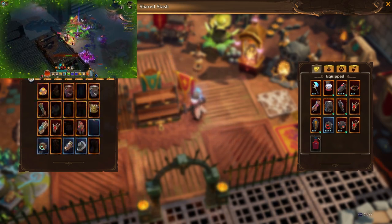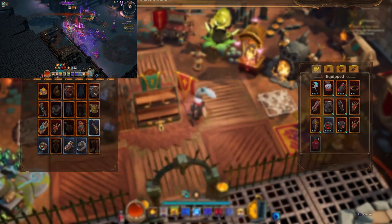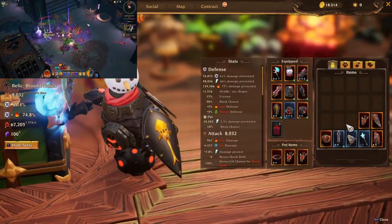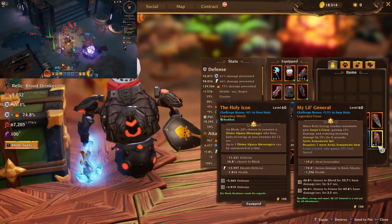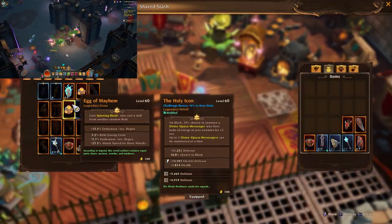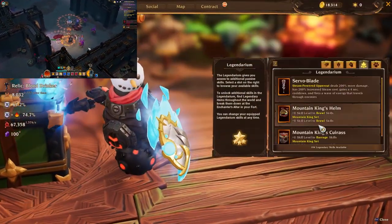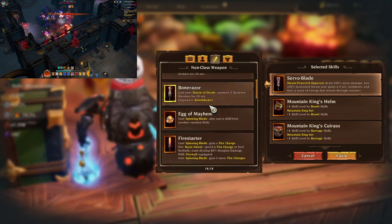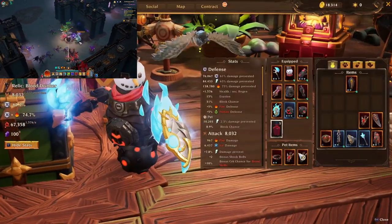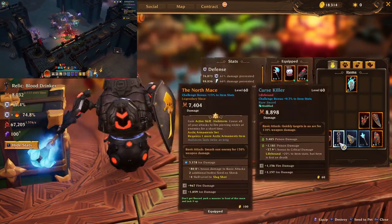There's an interesting thing about how the Little General works: if you have North Mace and Frost Wall equipped you get the set bonus, and then the Little General would also get the set bonus if you put it in the Legendarium. So if you have two pieces of the set equipped, you can slot a third or fourth piece in the Legendarium and get its bonus — that's how it works right now.